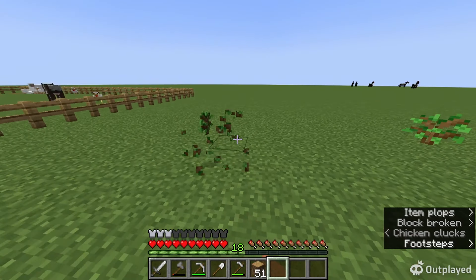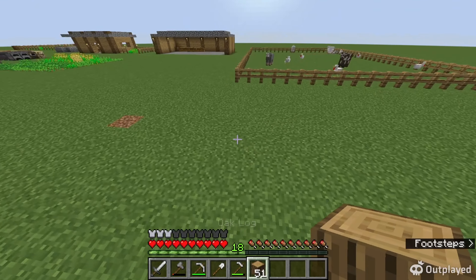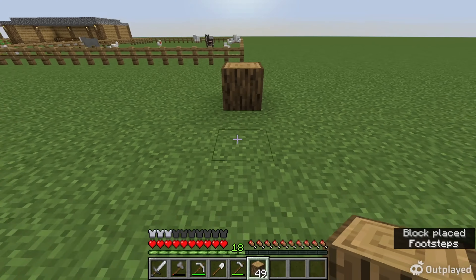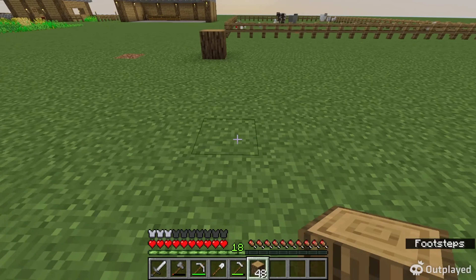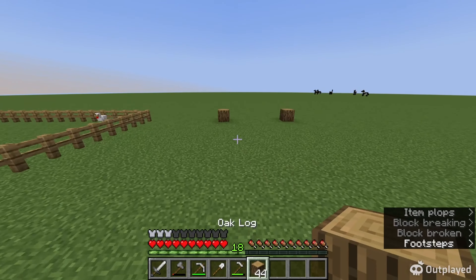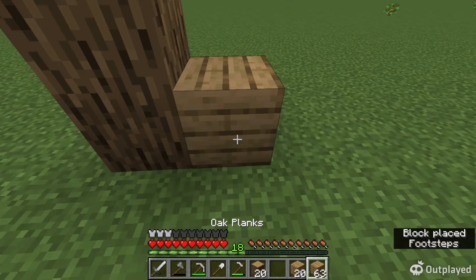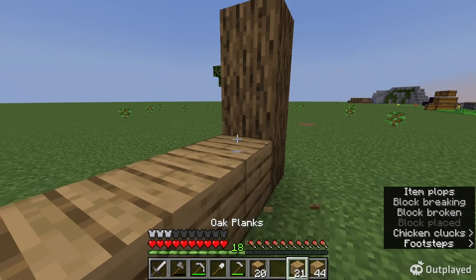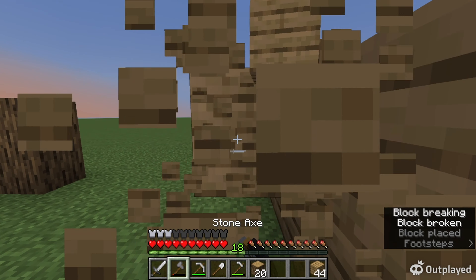I'm gonna build something here, so I'll take out these saplings. I'm gonna build a little farm building for the farm animals - there'll be storage in here for farm stuff, and we'll use that for farming storage. That looks fire! So it'll be like a little cabin thing that holds all my animal drops and animal-related stuff. I'm just gonna call it 'John' because I don't have another idea for a name.